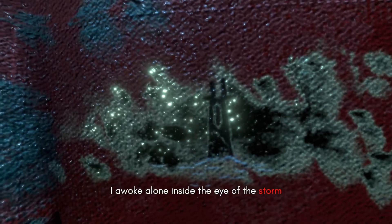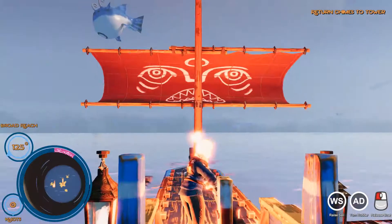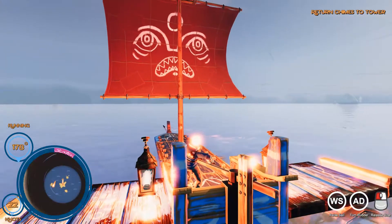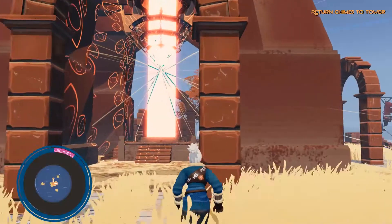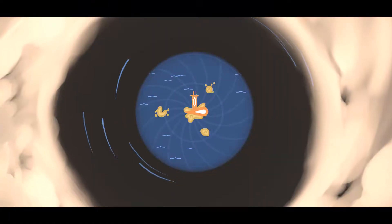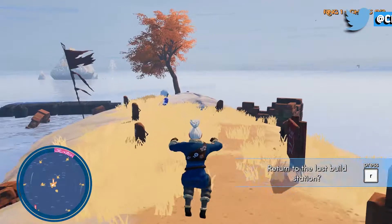As a survivor of the fleet, you awaken in the eye of the storm, desperate to calm the seas by returning saved chimes. The core loop is simply sailing the seas to the different islands, picking up chimes and ship parts, and returning saved chimes to the tower at the center of the map. Doing so will calm the storm a little, increasing the range of the islands that you can explore, with, I presume, the ultimate objective of returning all chimes and resolving the issue.